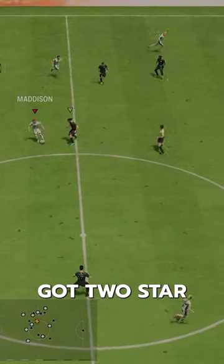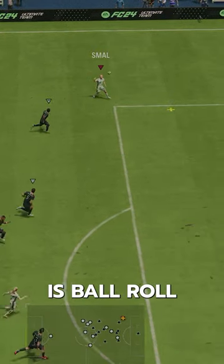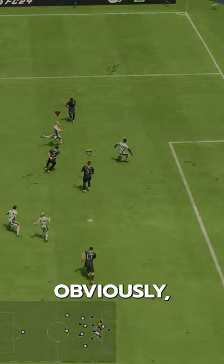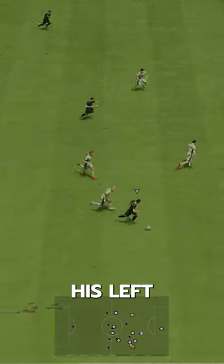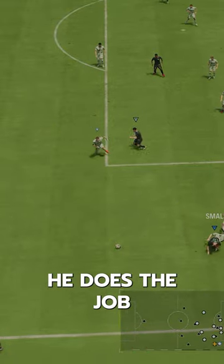Dribbling — well, he's got two-star skills. But honestly, coming up from left-back, all you really need is ball roll out on the flank to either go wide and cross or go middle and shoot. Obviously two-star skills is a downside, though. His left stick isn't great, but he's not a guy to dribble with. He does the job.